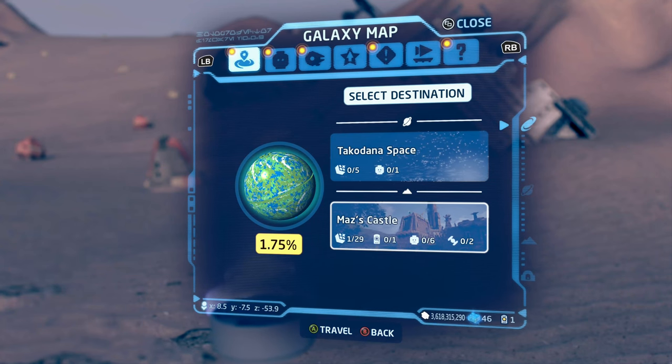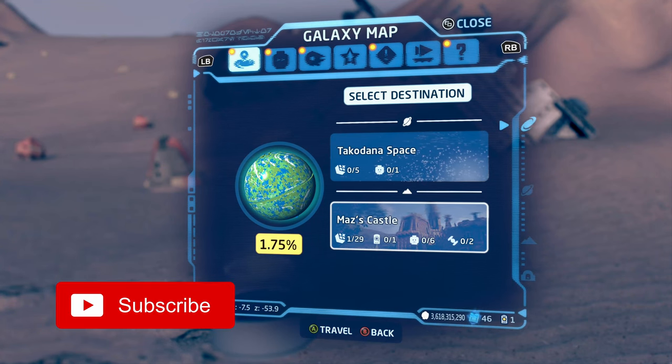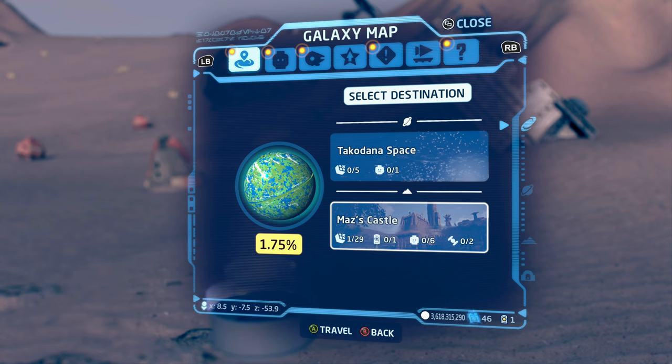I'm going to be showing you how to do all the puzzles as well as the location of the data card in Takodana's Maz's Castle in LEGO Star Wars The Skywalker Saga's Galaxy Freeplay. So let's go ahead and get started.